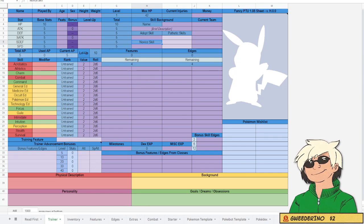I will be using the fancy PTU sheet, which will handle most of the heavy lifting when creating the character. A link to the Megadoc that has this sheet will be provided in the description. PTU separates character creation into several parts. First, we have Skills — these determine how well your character can do specific tasks that require rolling against a DC. They also determine what features, edges, and items you get access to, as well as how well you can perform those types of actions.